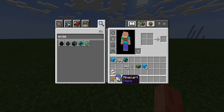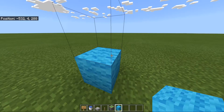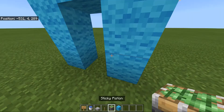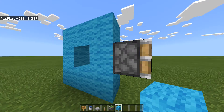Next you want five signs, one water bucket, two smooth slabs, one lever, one sticky piston, and some blocks. This actually involves redstone but no actual redstone dust. Get the blocks placed, then place down a sticky piston and one block next to it like here.